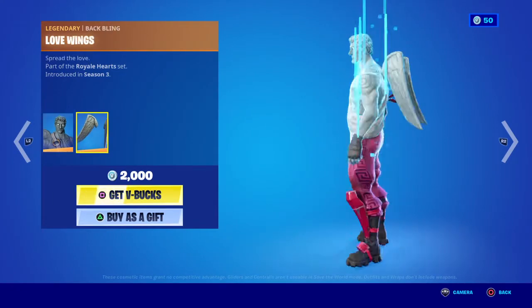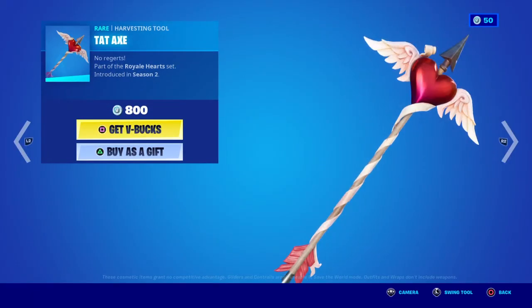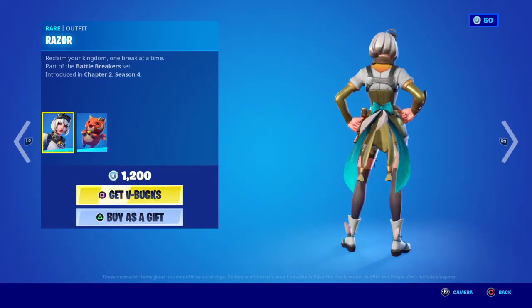We got Love Ranger — pretty expensive at $20 for the skin. Wouldn't really buy it, but it's alright looking. Then we got the Tat Axe — it sounds really good but there's no splash effect, though it does sound pretty good.